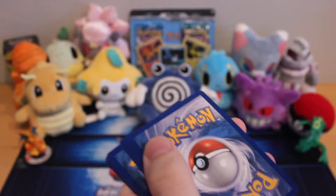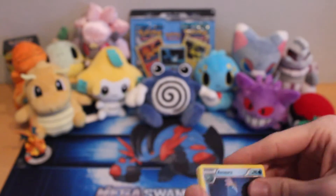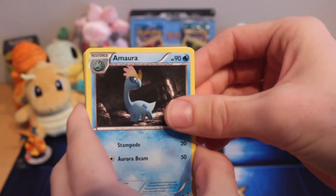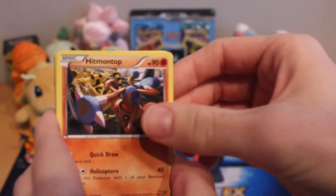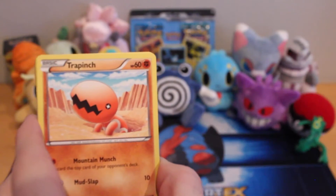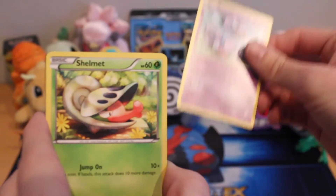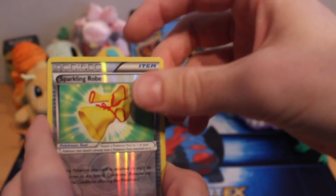Now, let's take a couple of cards out. Looks like the first card is an Amara, Energy Switch, Hitmontop, Shroomish, Fairy looking cute, Trapinch, Squirtle, Skorpi, Shelmet, and Sparkling Robe is the reverse.